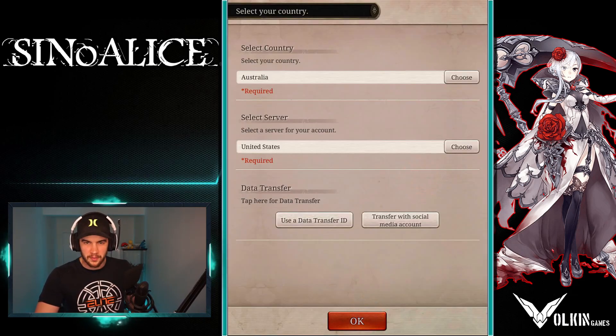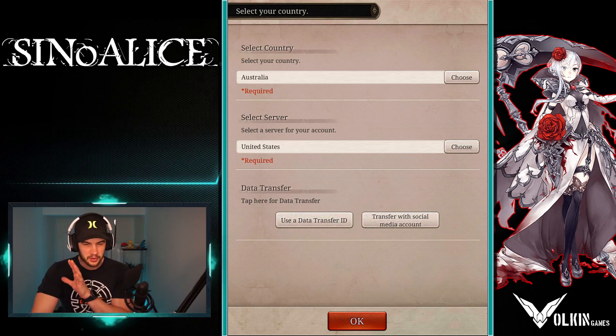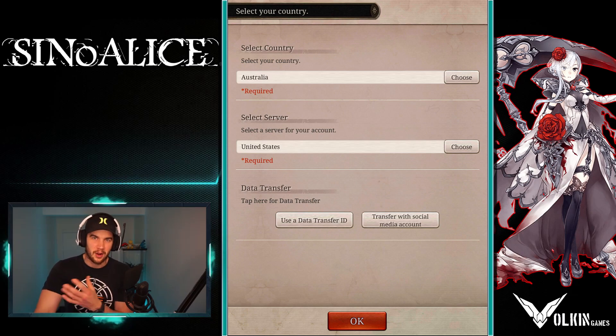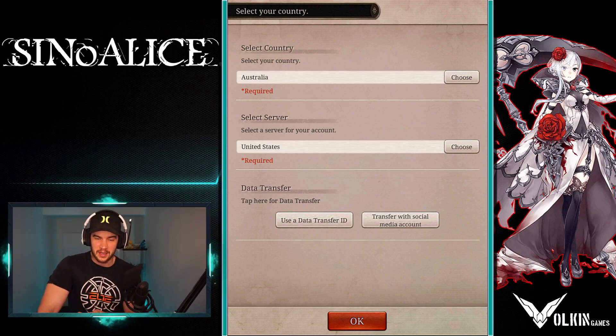This is something to remember later on in the video. If you get an account you want, you're going to transfer the ID and transfer the social media. Social media is more secure, so I'd do that. If you open this on a new device or you've cleared data and reset it, this is how you bring your account across to play it on a different device after you've saved it.